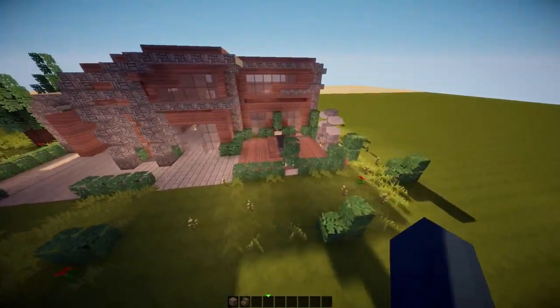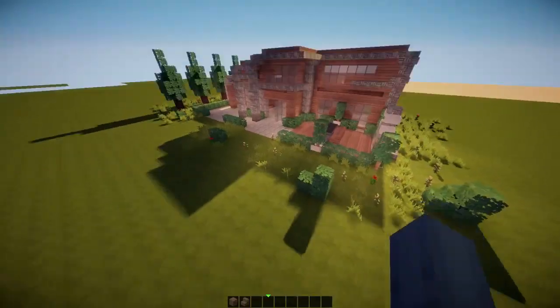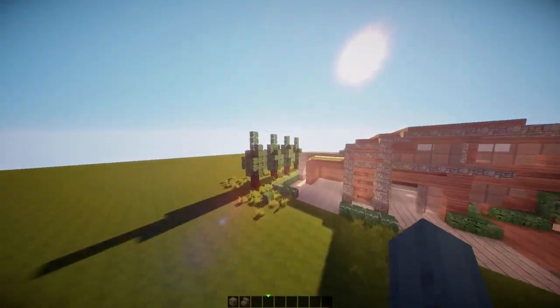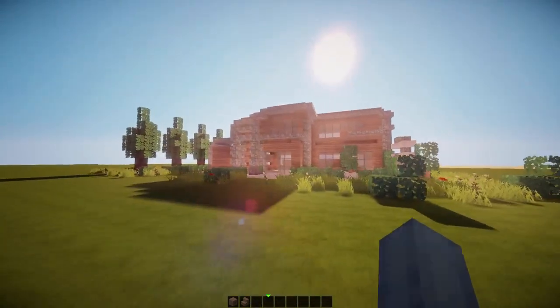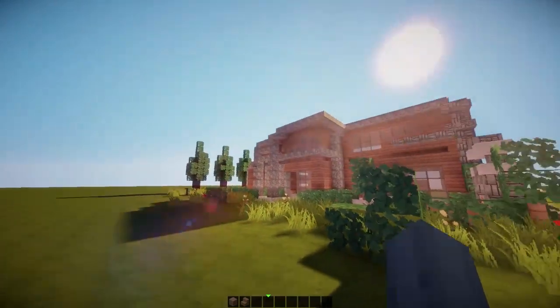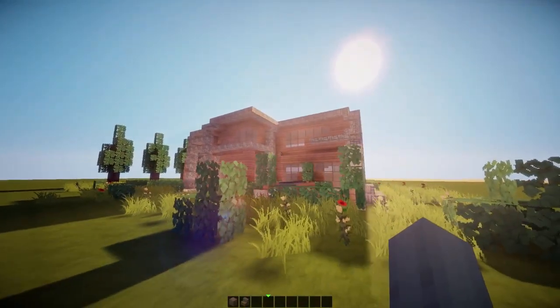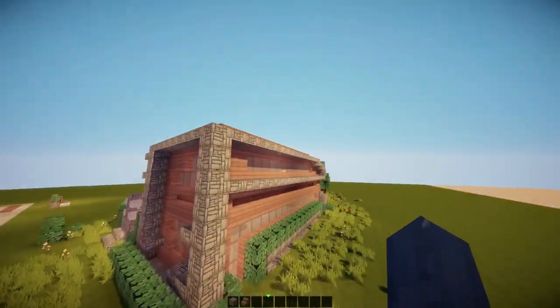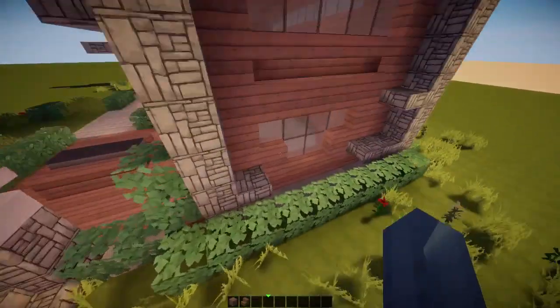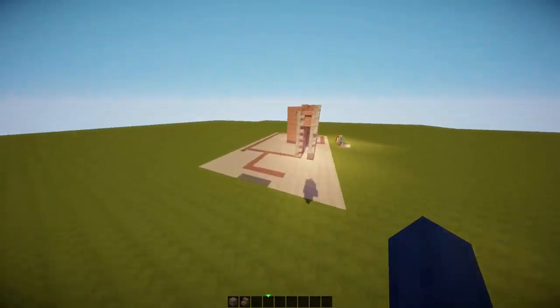So as you can see, compared to the last episode, I've actually added some bushes and custom trees to this house to make it look a bit more like it fits in, so to speak. So if I stood here, it actually looks pretty sweet. In this episode, we're actually going to do the back and side walls of the house.